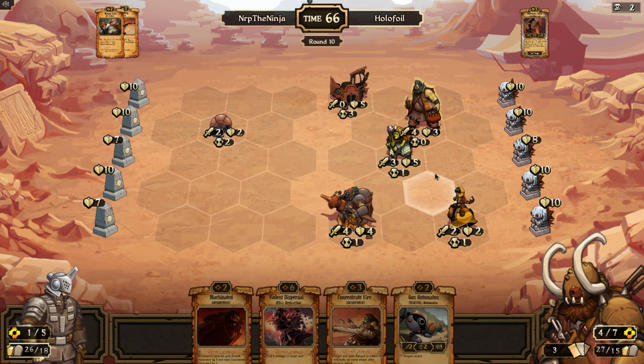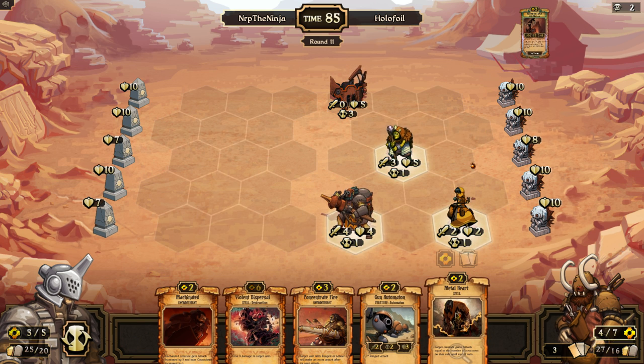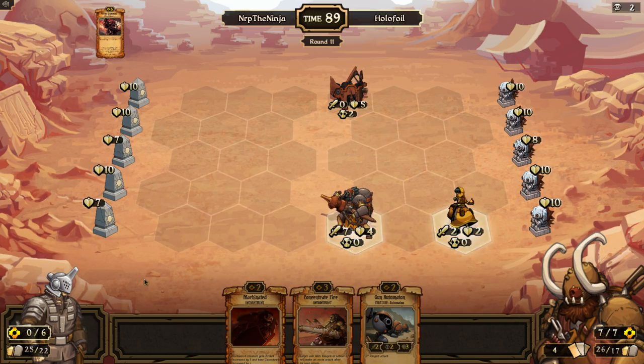All right, let's see. Metal — I guess I just have to bounce dispersal this turn. I'm just delaying my death. It could also be — holofoil — I'm not gonna face the same opponent with all the pre-cons.